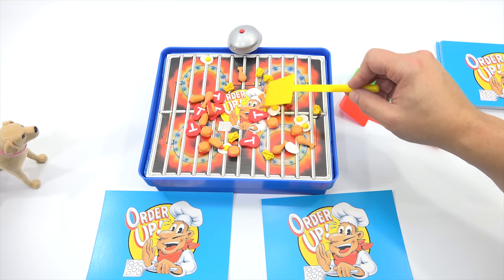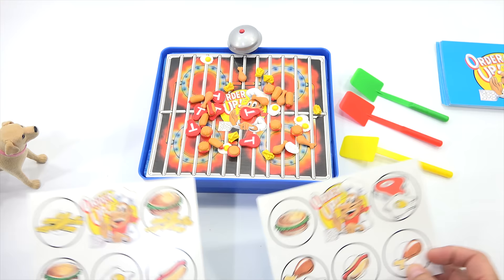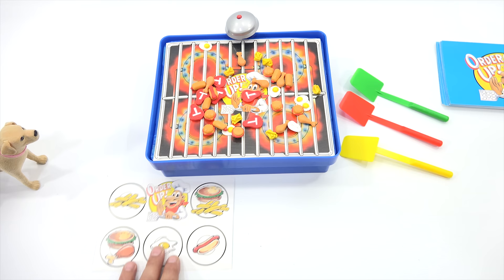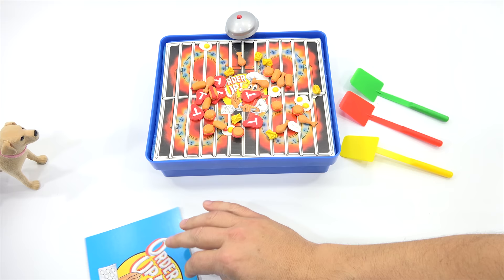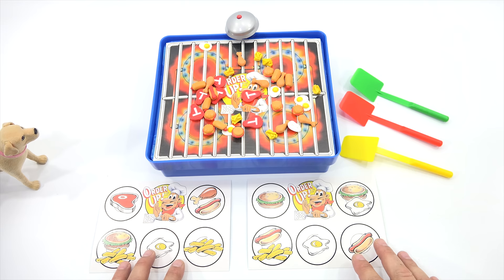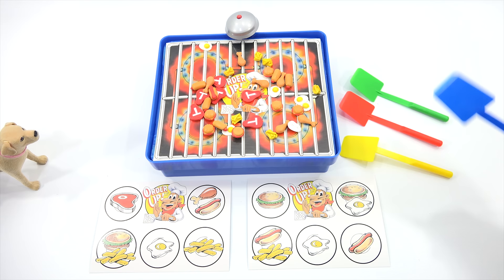Now we would flip the cards. And then the first one to fill their card gets to stop the buzzer — they get to keep their card. Everybody returns their food, and then they divvy up new cards to the other players. Everybody gets a new card. Then we say order up, hit the buzzer, and that's how the game will be played. So we are actually just going to do a quick — let's see if LPS Dave can grab the food and fill a card. I will let you say when, or you say order up, and I will ding the bell. Are you ready?